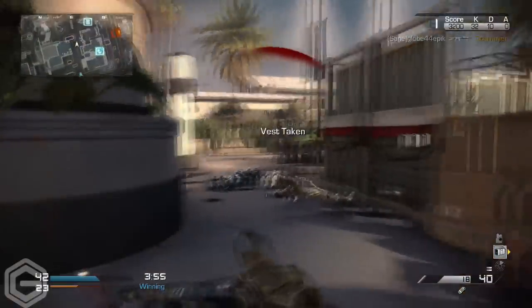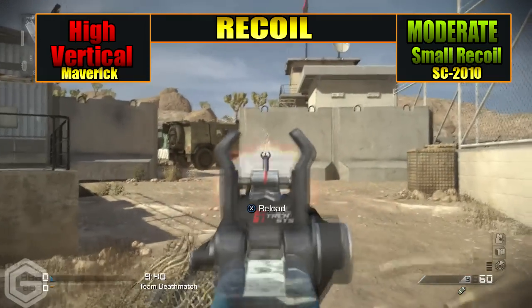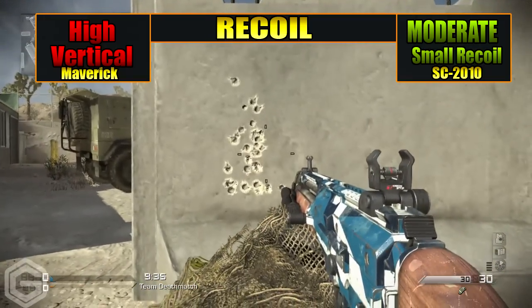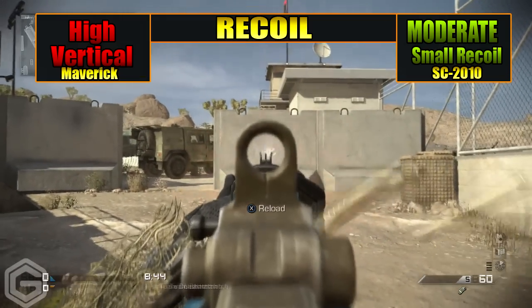Moving over to the recoil — personally, I find the Maverick to have a really high recoil, whereas the SC-2010 has this really small, circular recoil pattern. I find the SC-2010 to have a really small, moderate recoil, which makes it really good at long range to medium range.